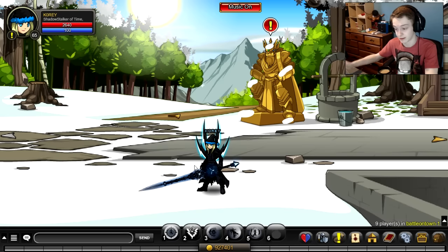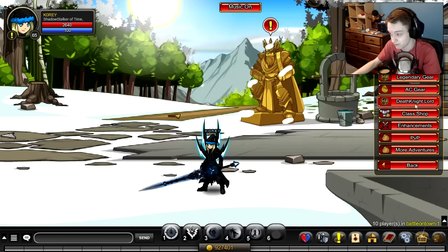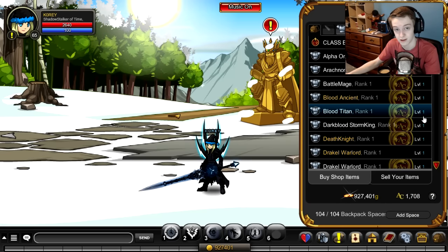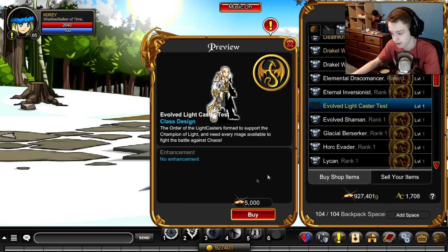The new class is the Evolved Lightcaster. It's attainable if you go to Shops and then Class Shop — they didn't give it its own shop like they did for the last test class, Glacial Warlord. For this class you have to go to the Class Shop and scroll down and you'll find Evolved Lightcaster Test.